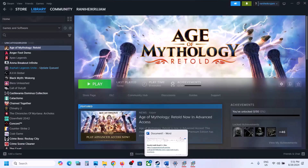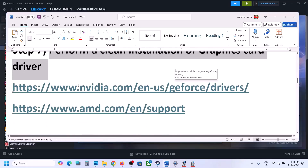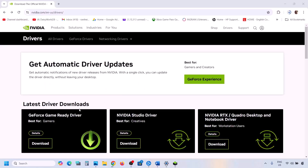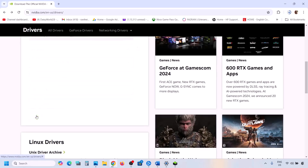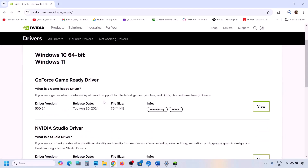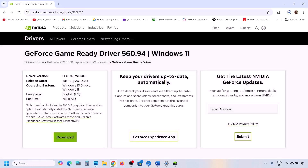The next step is to perform a clean installation of your graphics driver. If you have an NVIDIA card go to the NVIDIA website; if you have an AMD card go to the AMD website. On the NVIDIA website, select your card series, graphics card, and the correct operating system, then click find. The latest driver will appear on top — click view and then click download.